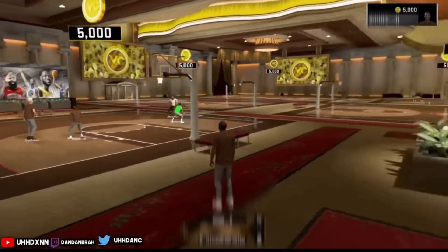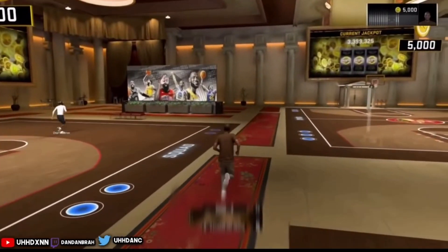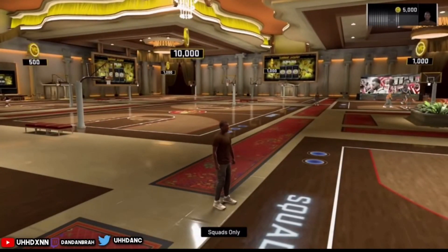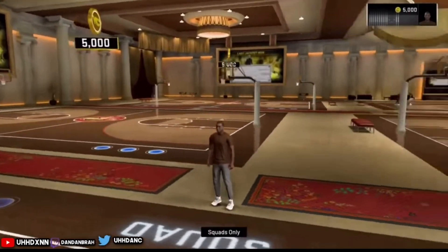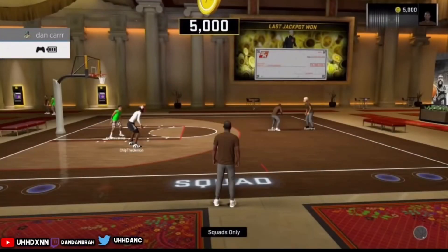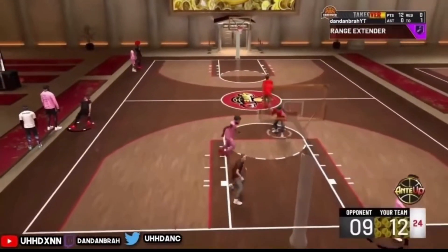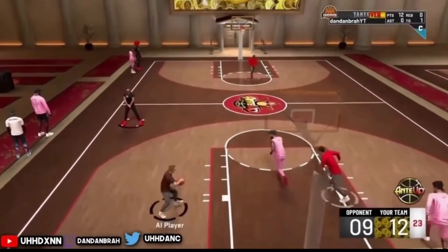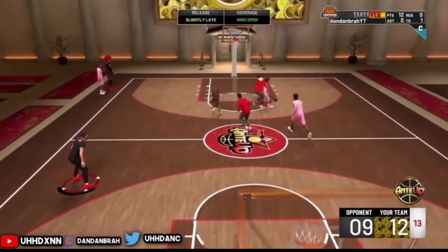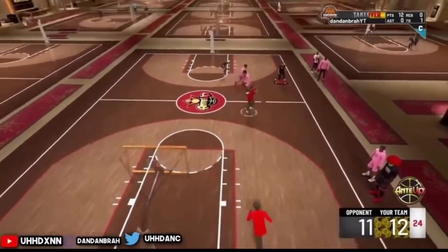As of right now on the 2v2 court this is working — this is the 5k court. If you do this with four friends you can really run up your VC if you get the timing down right. That's 5,000 VC per game, and whenever you do this you're playing against AI, so you can get the games over extremely fast because the AIs are going to be really bad — 60 overall AIs — so it's going to be really easy to win the games.